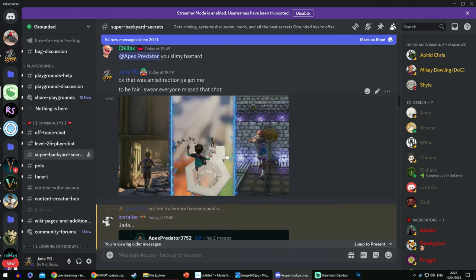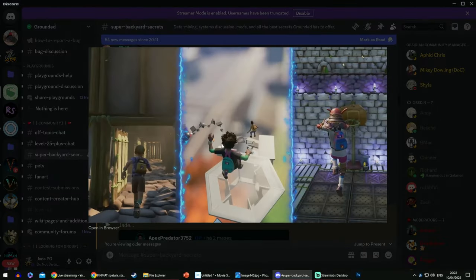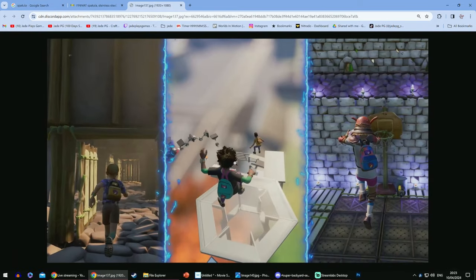Big shout out to Obsidian because they used my Only Down map — it's the fourth most downloaded map of all time in Grounded Playgrounds, and it's in the actual trailer! This shot highlights that Playgrounds is obviously a big part of the game. That is Willow jumping with Max down my Only Down parkour map — go and try it now, you'll find the link and the code in the comment section. I'm in the process of getting a revamped, updated version ready for the full launch.